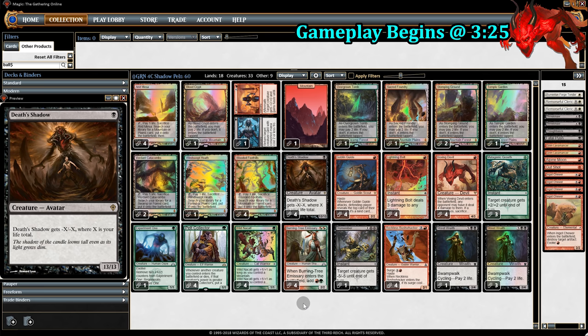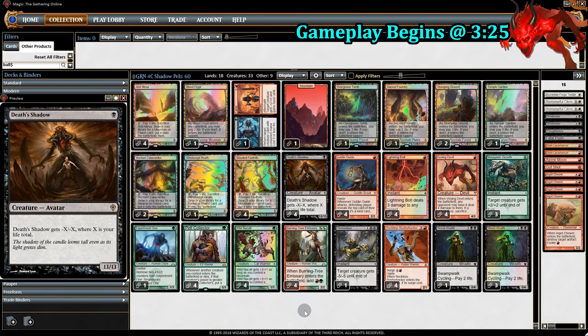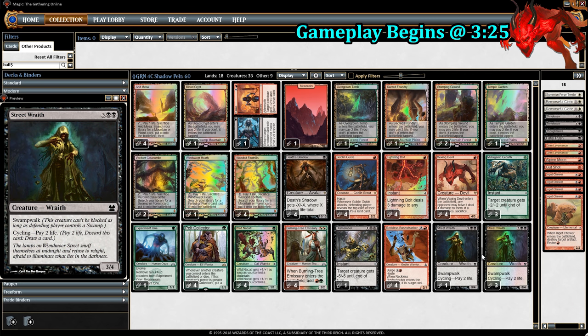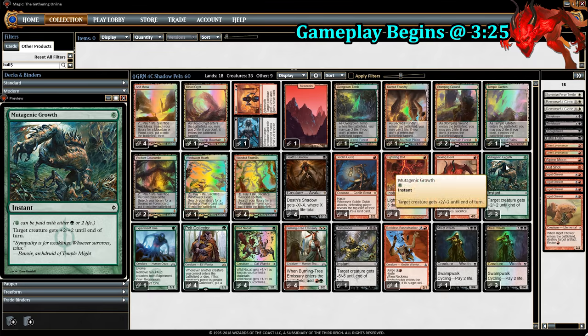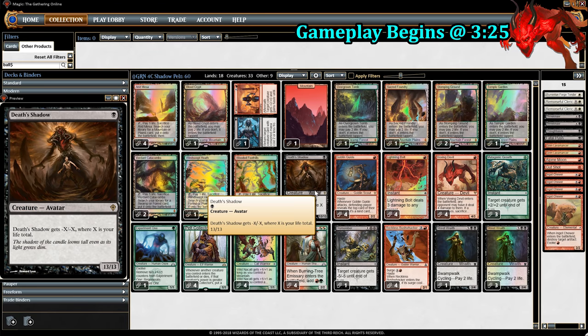Anyone who's familiar with Deathshadow knows that it can get very, very big — up to a 12-12 in this deck. That's a very good late game for things like Pelt Collector and Experiment One. And if Deathshadow dies, it also buffs Pelt Collector, so we're looking at Pelt Collector becoming up to a 6-6. Now you're probably asking, how can we get Deathshadow to be a big boy really quickly? Well, we're fetching for a lot of untapped duals, which will drain our life very quickly. On top of that, we have things like Street Wraith, which cycles to drain our life for 2. We can also pay life to play things like Dismember and Mutagenic Growth. Collectively, this deck can get very low on life very quickly, and that's very good for Deathshadow.